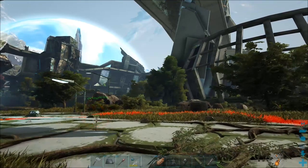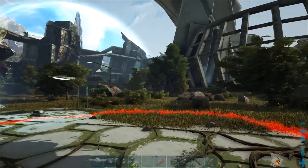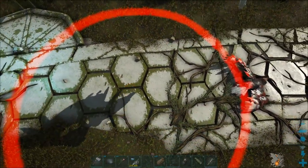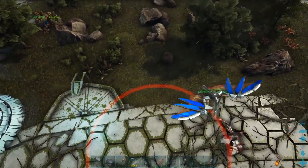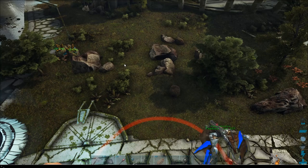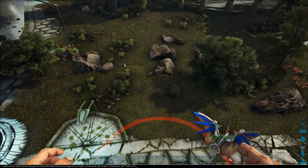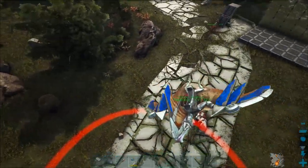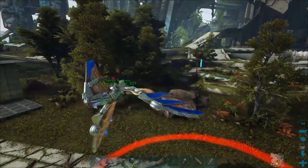I'm going to fly up into the air, spawn another argent, and see how high it can get — to check if it is a globe or a cylinder going straight up, and see if there's a limit to how high it can go. Yeah, it looks like it's a globe — it's not going any higher than that.